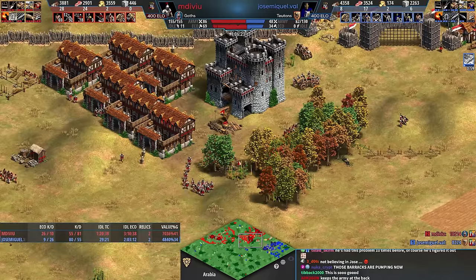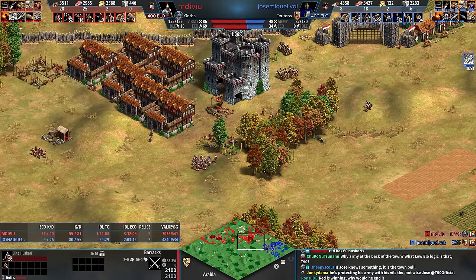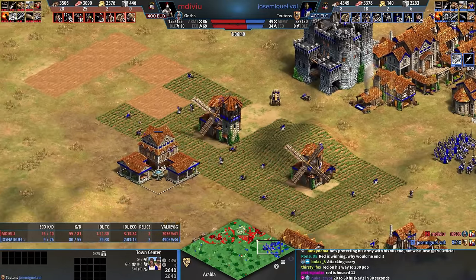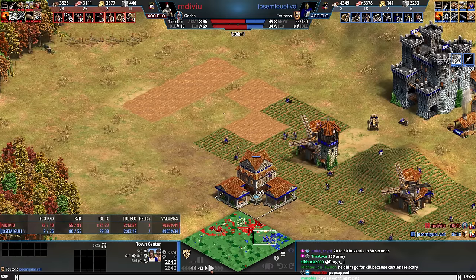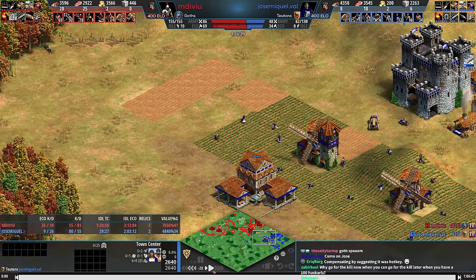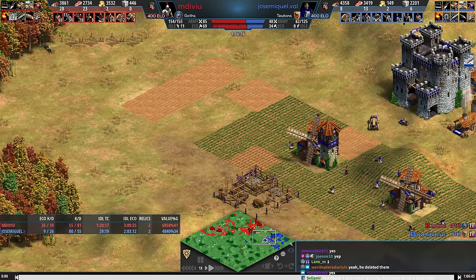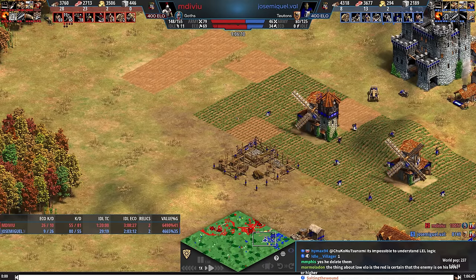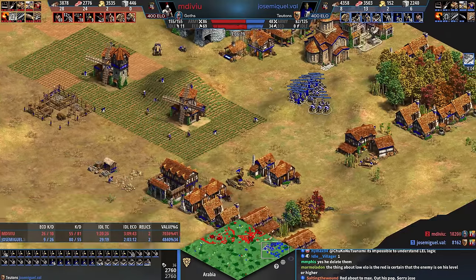All of these barracks have Huskarls in queue — this is a problem. These Teutonic Knights need to be strong. Did Blue delete those farms? Something changed there. I think it might have been a graphics thing. Imperial armor for the infantry on the way. The men are grouped up back here and they're building up the confidence for the fight. They're waiting — they've already said goodbye to their friends and family.